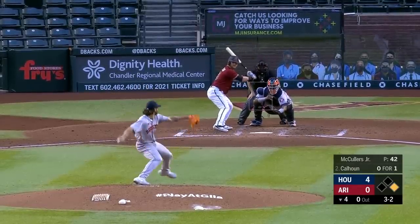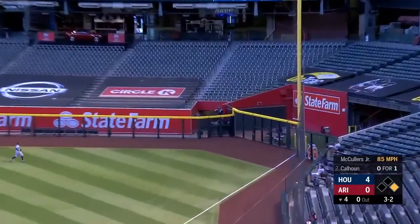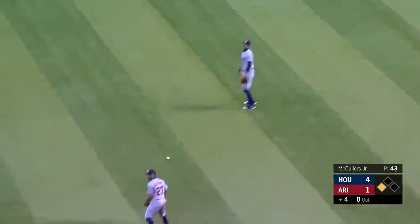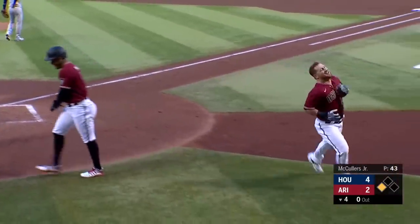The left side of the infield wide open for Cole. Gets into this one and shoots it toward the right field corner. That ball is rolling, rolling. Here comes Ketel Marte, he's rolling along. They're going to wave Cole Calhoun all the way in. It's a stand-up inside-the-park home run for Cole Calhoun.